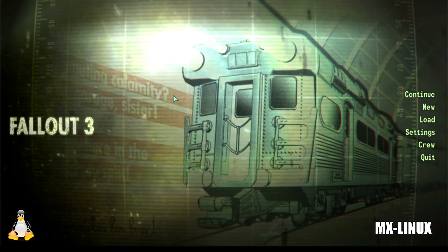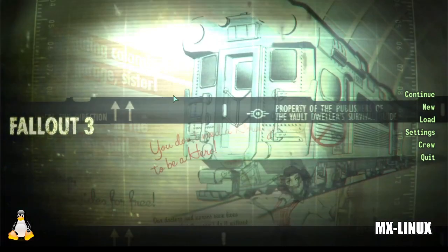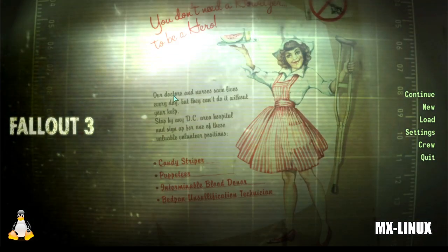Hi everybody, EB here and welcome to today's video. Today we're going to test Fallout 3 Game of the Year Edition running on MX Linux via Steam via Proton in 2024.